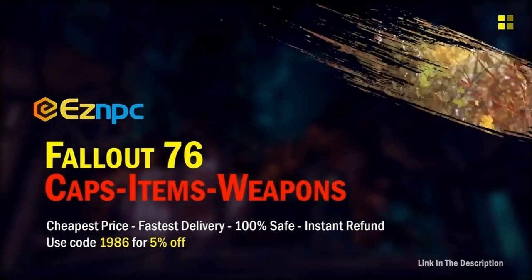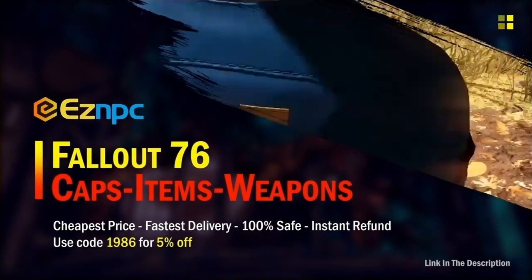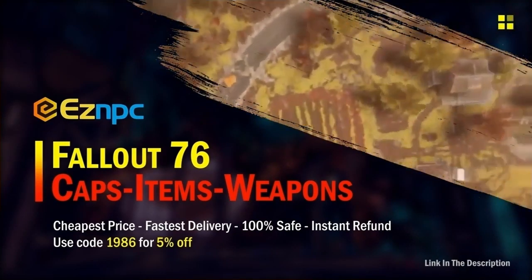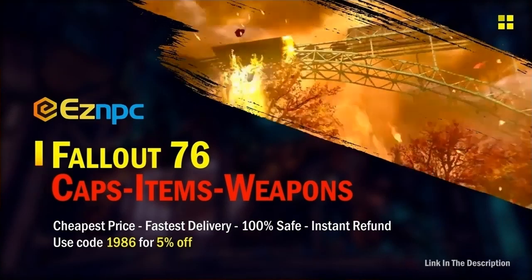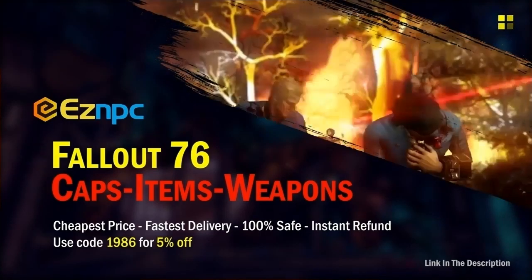If you're in the market for Fallout 76 in-game items, head on over to Easy NPC where you can save 5% by using discount code 1986. If you want more info or you want to head over to the website, you'll find a link in the description.